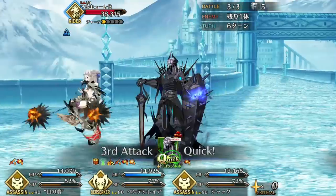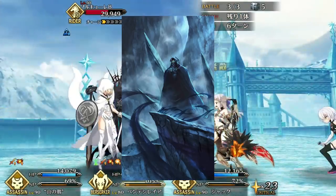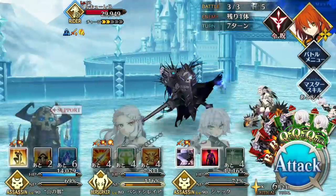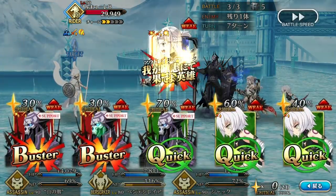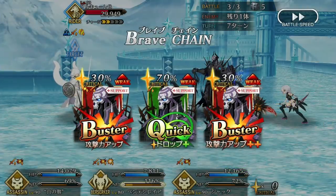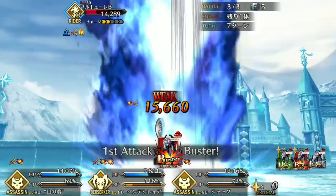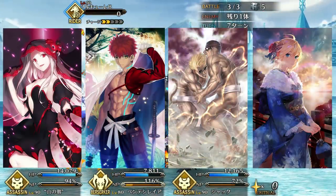King Hassan's bond craft essence is Abyss of the Valley. It increases your debuff resist by 100%. It's not great, as you already have this effect in a low cooldown skill, so this craft essence is just redundant. Instead, use craft essences that are going to buff your overall damage or your crit consistency.